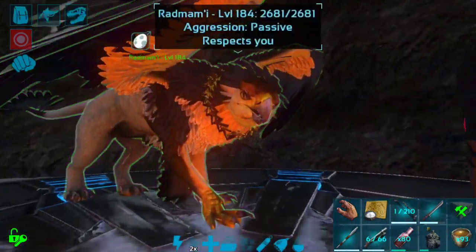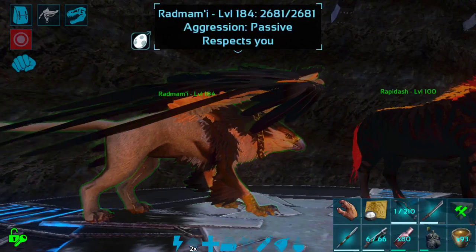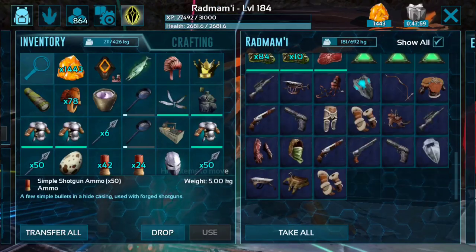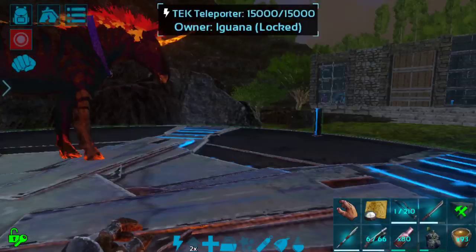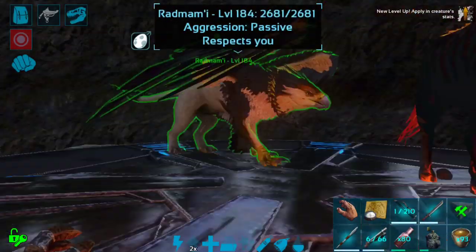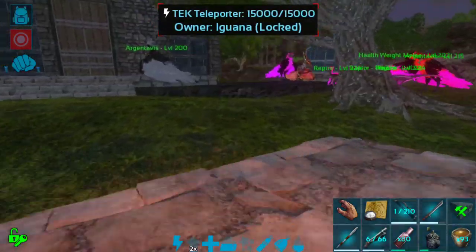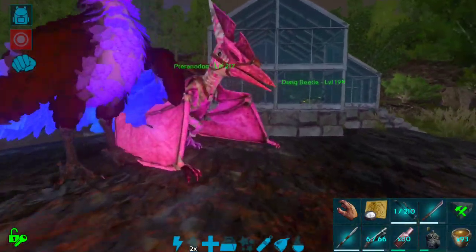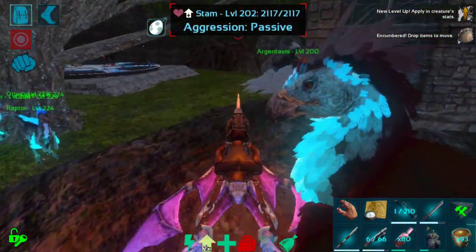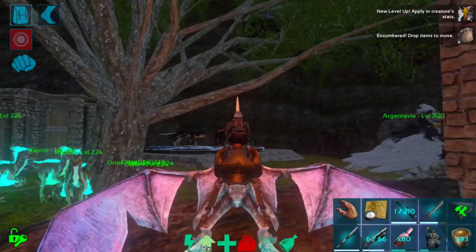And as you can see, Red Mommy here has traveled with us and has not dropped any of the items that were on her — so this is an extremely useful feature. Now we're going to go ahead and try it with Rapidash and possibly a few other tames. We might as well just take a few things with us over here. This is going to be a very slow flight.